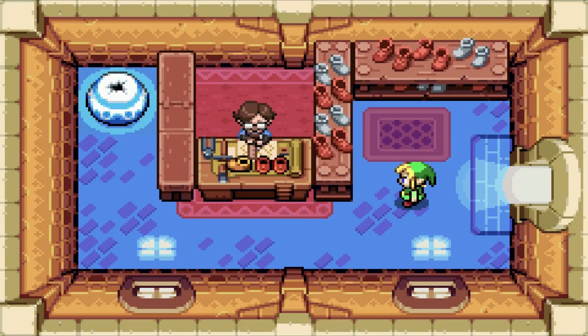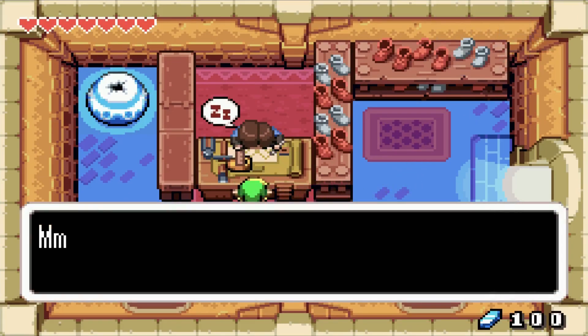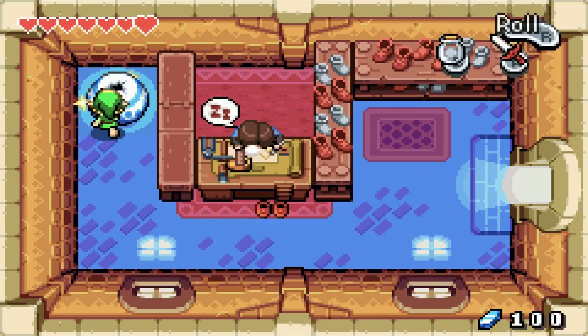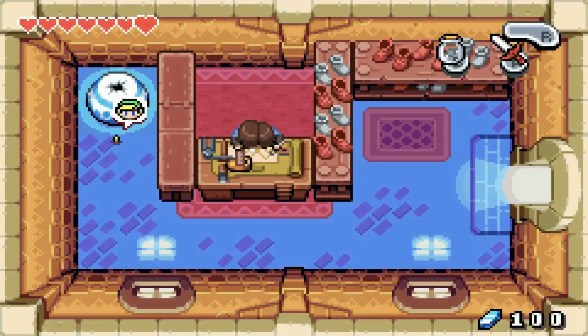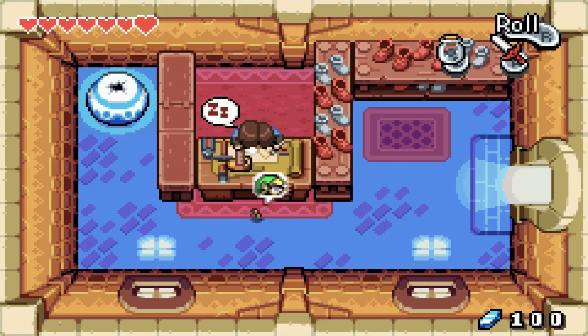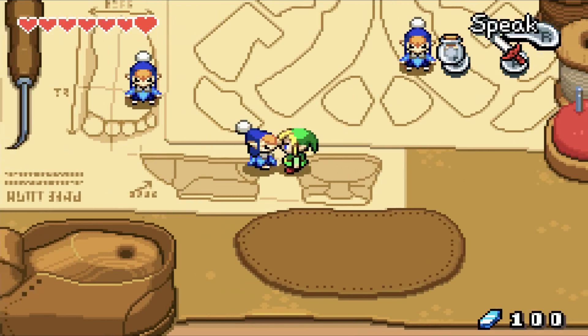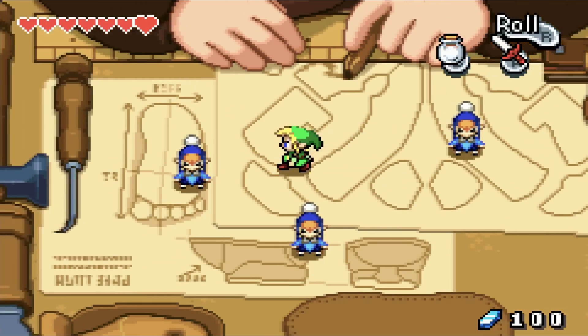The thing we needed to see was this — there's a little staircase on a desk. The character at the desk is out cold, but as it turns out, there's a bunch of Minish here.